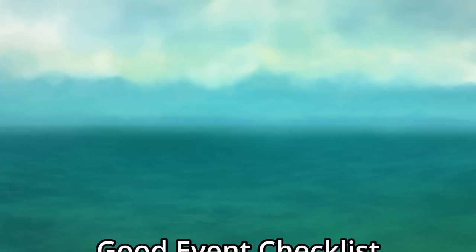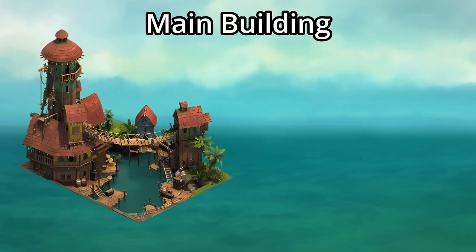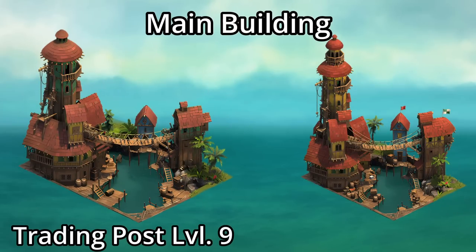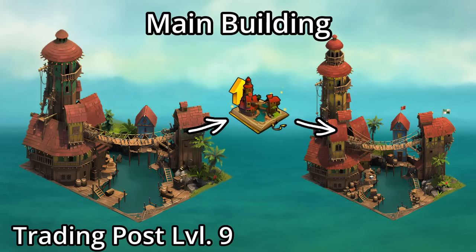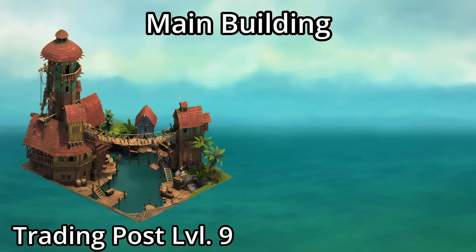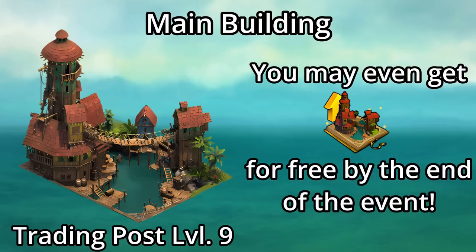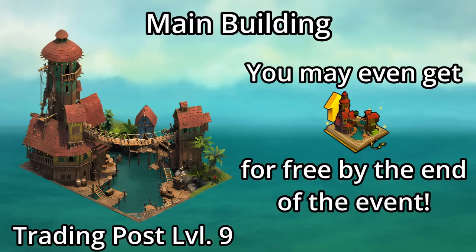Let's start with one of everyone's favorite parts, the main building. The 4x5 Trading Post has 9 levels, with a final 10th level that can only be reached with the golden upgrade, known as the Buccaneers Bay. You will be able to get the golden upgrade and fragments from the Trading Post, as well as from the questline and grand prizes — you may even be lucky enough to get the full upgrade for free by the end of the event.